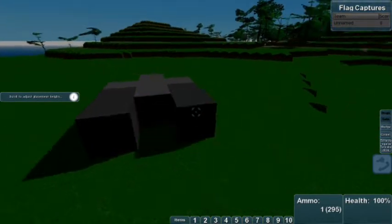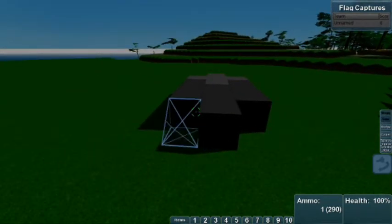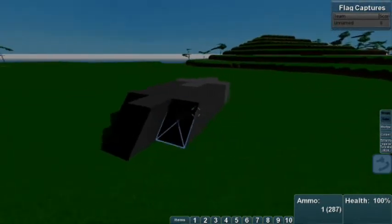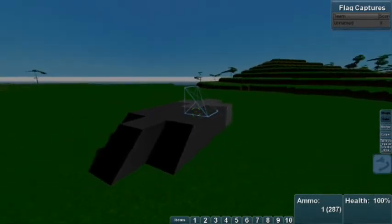Then you can put whatever you want on it — any materials, change the shape, put some wedges on it. You can use combinations of control and shift while left and right clicking to rotate the block on different axes. Holding shift and scrolling will change the selected shape.